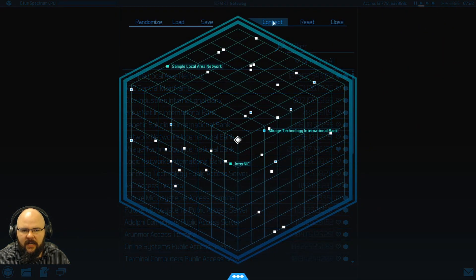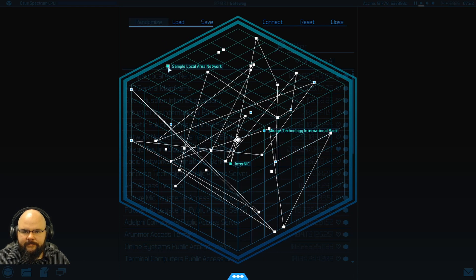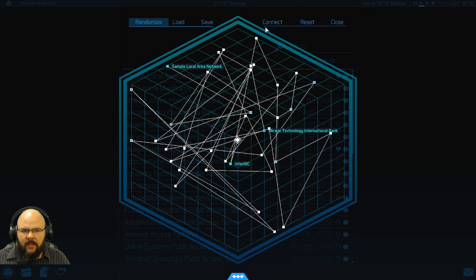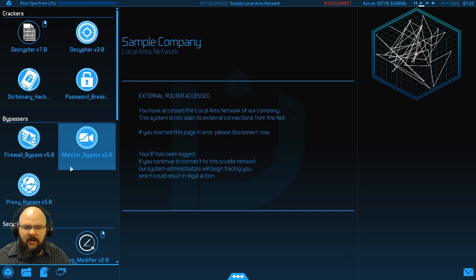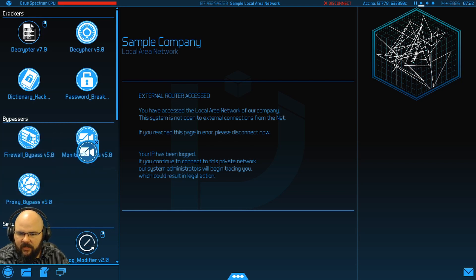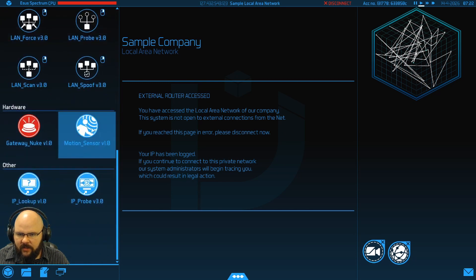Sample area network — let's randomize into it. It's not happy about that. It wants us to know that we've accessed the local area network of their company, but that the system is not open to external connections from the net. If we've reached it by mistake, they want us to go ahead and disconnect now. Our IP has been logged, but it's not really our IP, so it's not the end of the world.